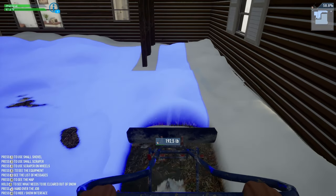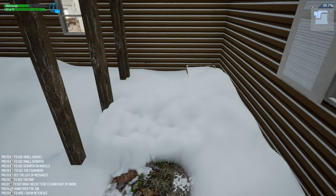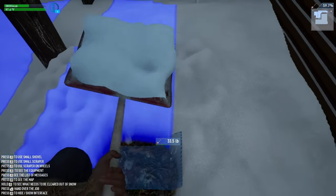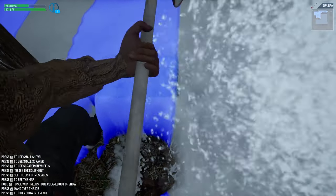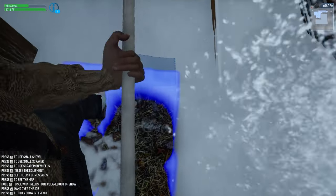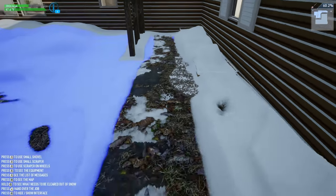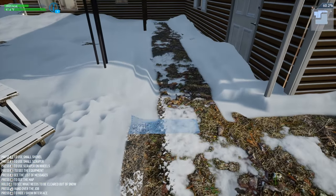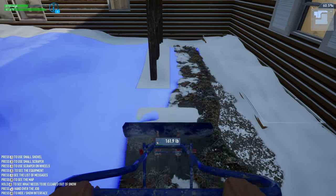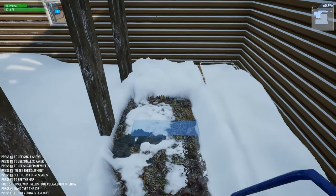We've got this little pathway to push through — hoping we can sneak to the end. I like this little pathway; I don't know why they want it cleared, but the price is right, so we'll get it done. We'll clean that off and then scoot over here and get another massive load of snow, try to clear it out really quick. Got to go for that 100 percent.